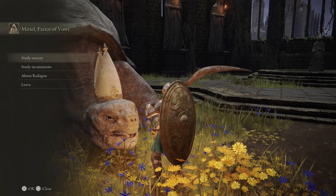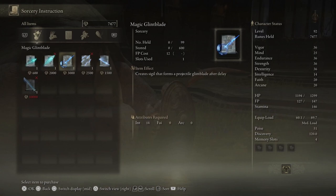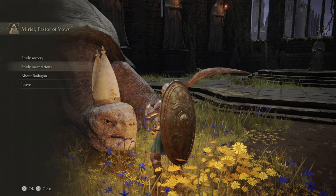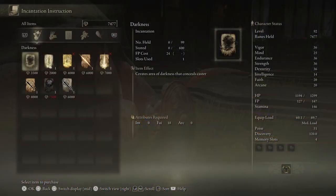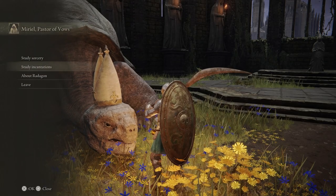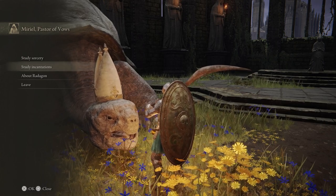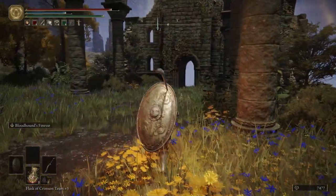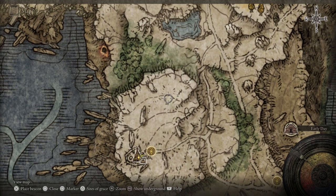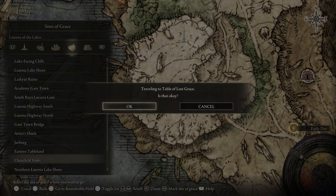Now that we got through all that dialogue, if you want to buy any of these sorceries or incantations, feel free. Like always, I will do all of that off-screen because I'm going to have to farm up some runes to buy all this stuff. Let's go ahead and leave this kind turtle to his devices and continue on. We're going to go to our map, put a marker here, and then head over to the Roundtable Hold.